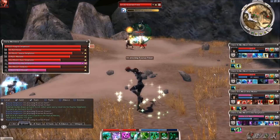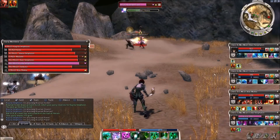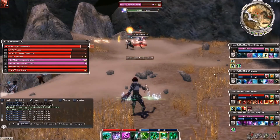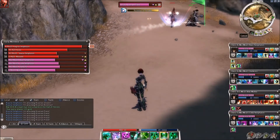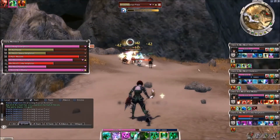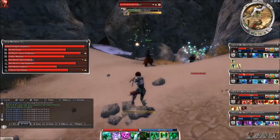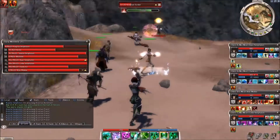There's the priest — let's get Barbs on him. There's the numbers you want to see — very, very nice. Nice little explosion right there. That works really well with Mark of Pain, especially if you have enemies clumped together. Where Mark of Pain doesn't work so well is if enemies are not clumped together.